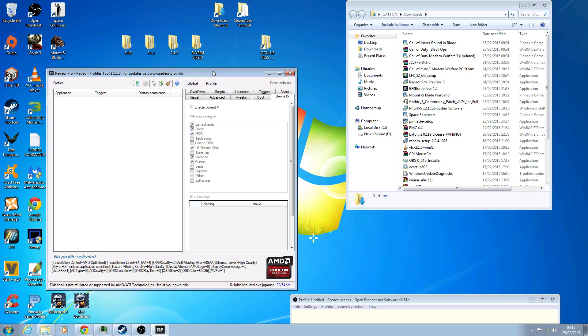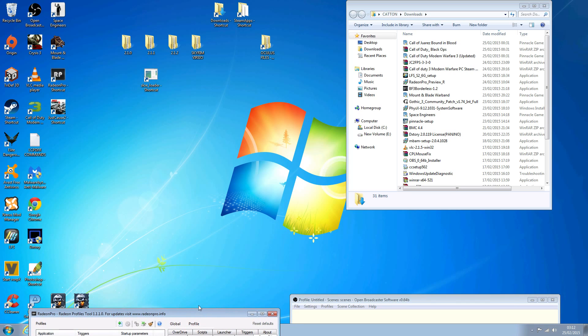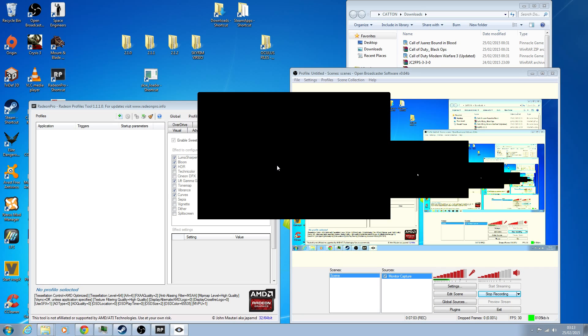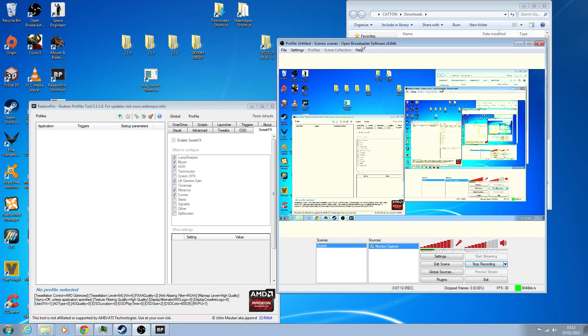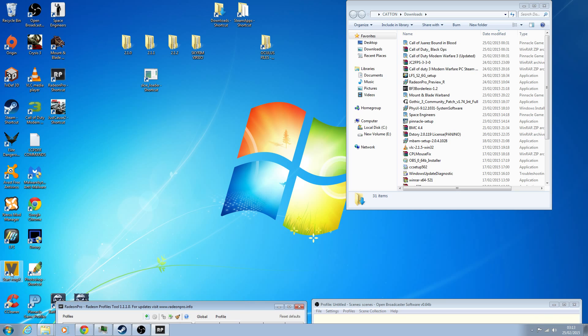Once Radeon Pro is open you need to keep it open - it's quite a big window, you can't really minimize it, so I tend to just drag it down out of the way where it lives happily. Then before you start Vorpex, click on your Oculus utility and make sure it's set to extended mode. That'll make sure everything's in extended mode, then you can start up Vorpex.